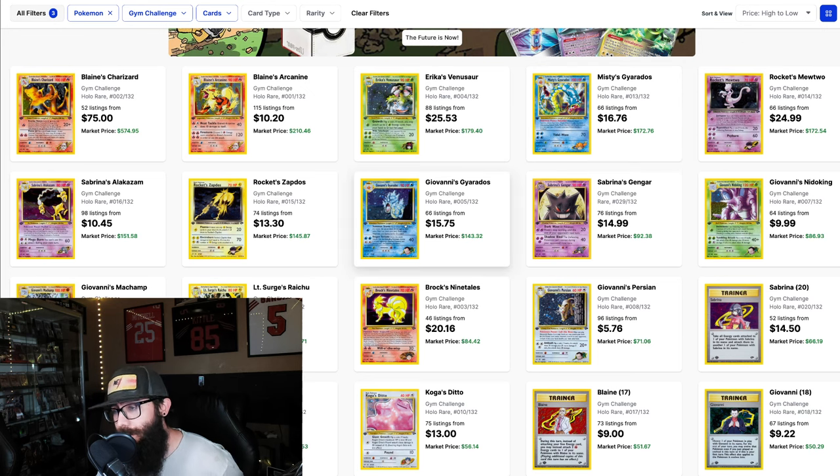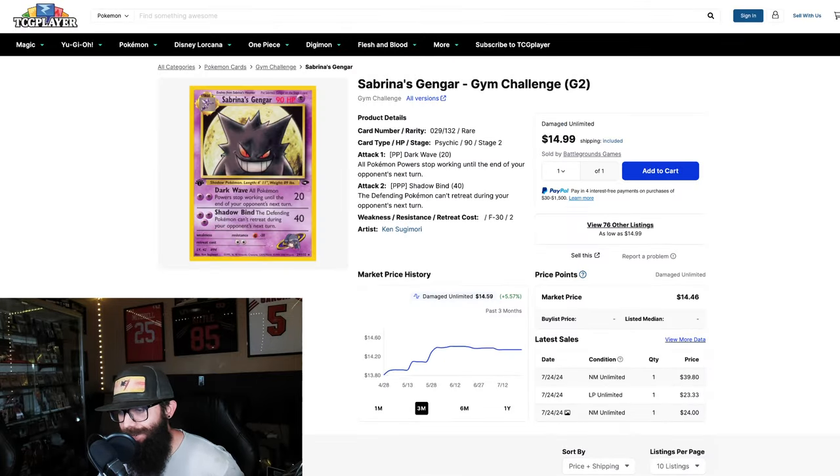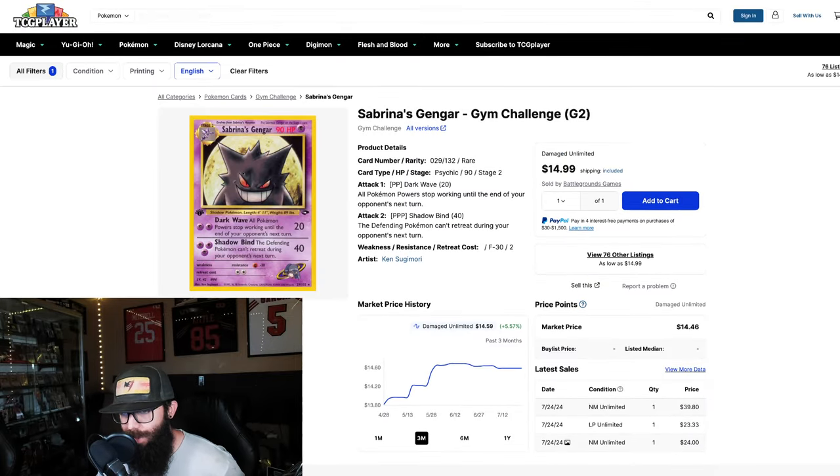I also like Giovanni's Gyarados — I like how they had two Gyaradoses from the set. We touched on the Mewtwo, Sabrina's Alakazam. Sabrina's Gengar here is a really cool card — a full art of this would be cool, so that is really exciting.